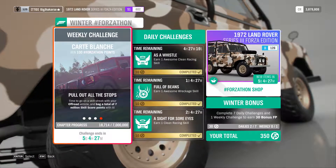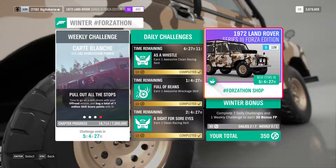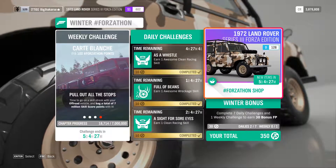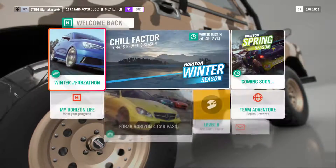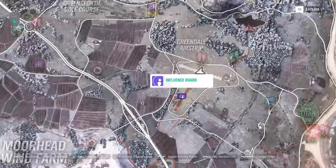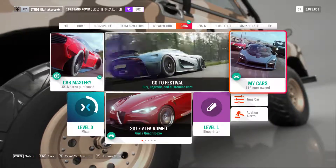If you want to try and do it quickly, what I'll be using is the Forza Edition Series 3 Land Rover — that's the one you can purchase with your Forza points. You might have got it another way; you can also get it from wheel spins. We are currently on the map at the airfield here, the Greendale airstrip.